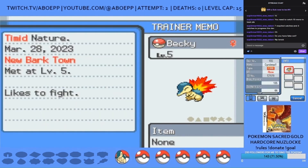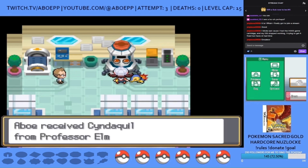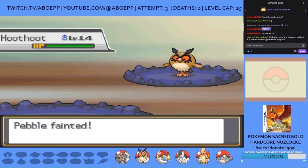For Attempt 2 I reset because I get a minus attack nature on my Cyndaquil, which might cause issues with Bugsy. During Attempt 3 I lose Cyndaquil to Elderly along with Geodude as well, so I reset again.